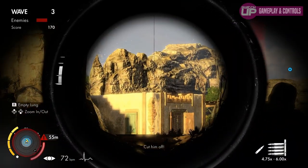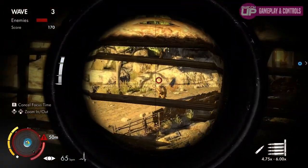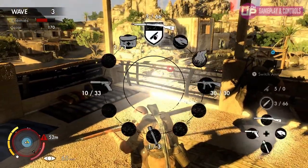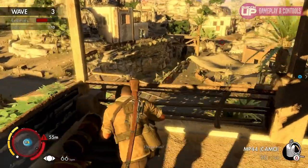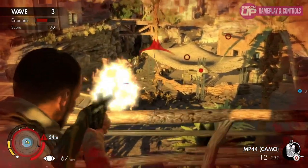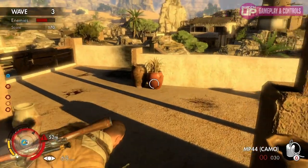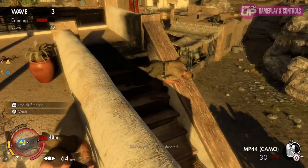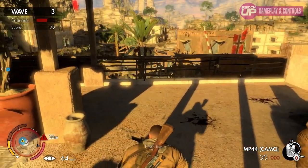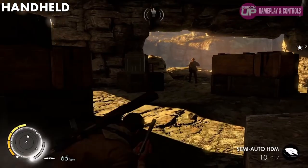Other online modes of note include the excellent survival mode. Much like the horde mode in Gears of War, you'll be fighting against waves of attacking enemies. Between rounds you get a few seconds to restock ammo and perhaps relocate to a better position, and the frantic run-and-gun sniping is very enjoyable. You could easily end up sinking a huge amount of time just high-score chasing in this mode. Competitive sniping pits you in either deathmatch or team-based games with several modes to choose from.